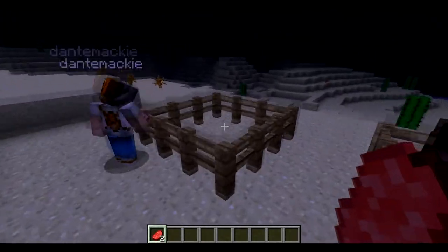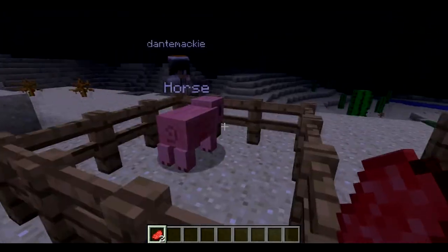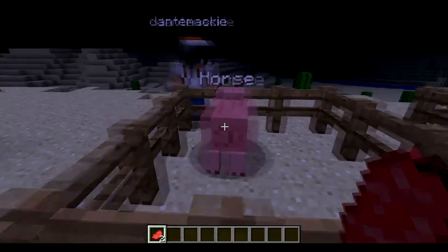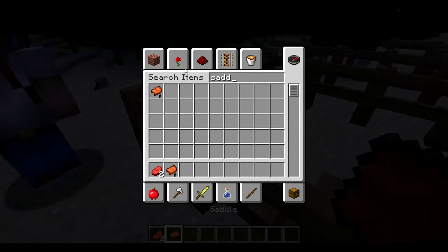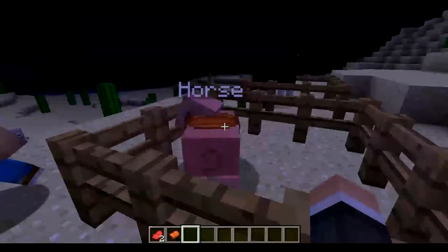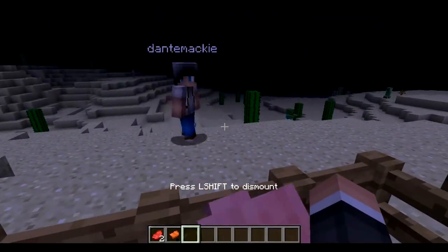And they finally added horses as well. The horses are so cool. Like, when you breed them, you can put saddles on them. And then you can ride them around. See? They're so cool. I know.